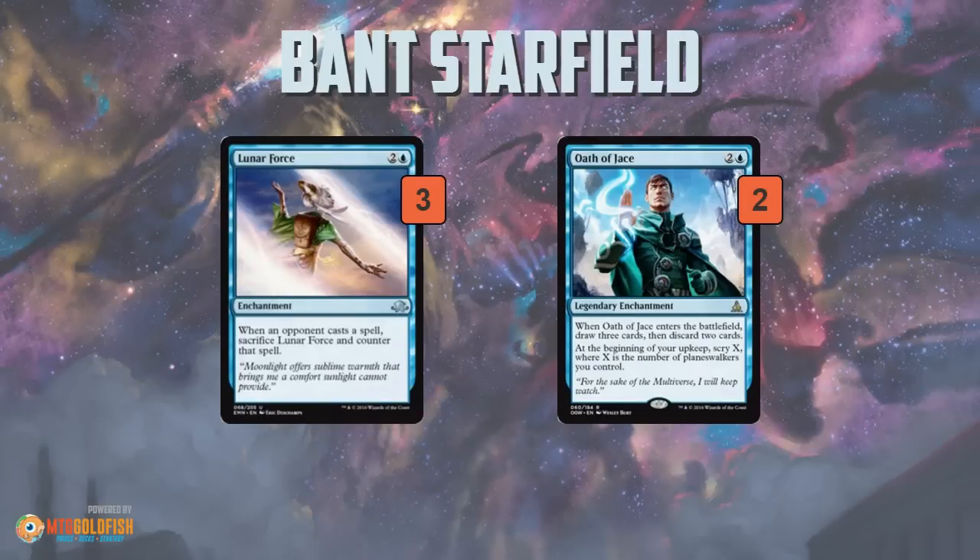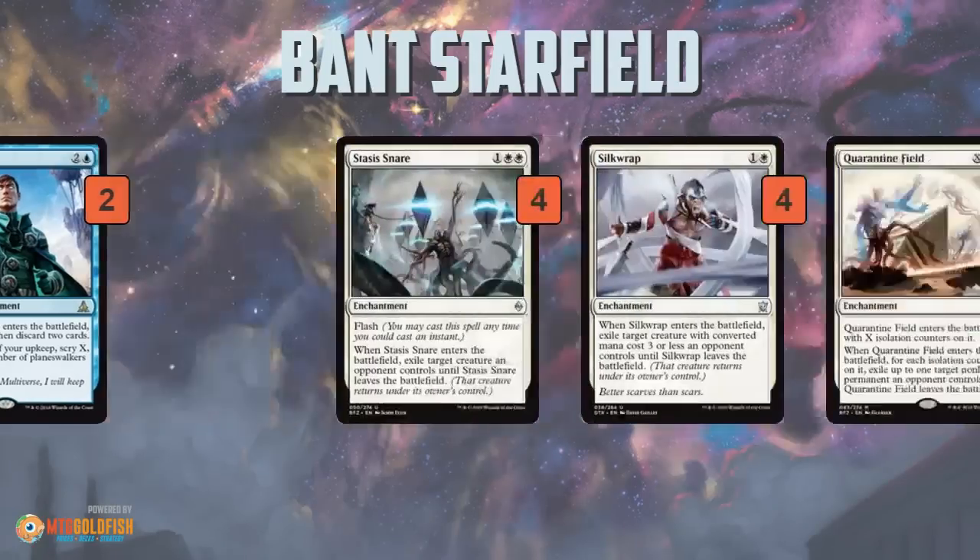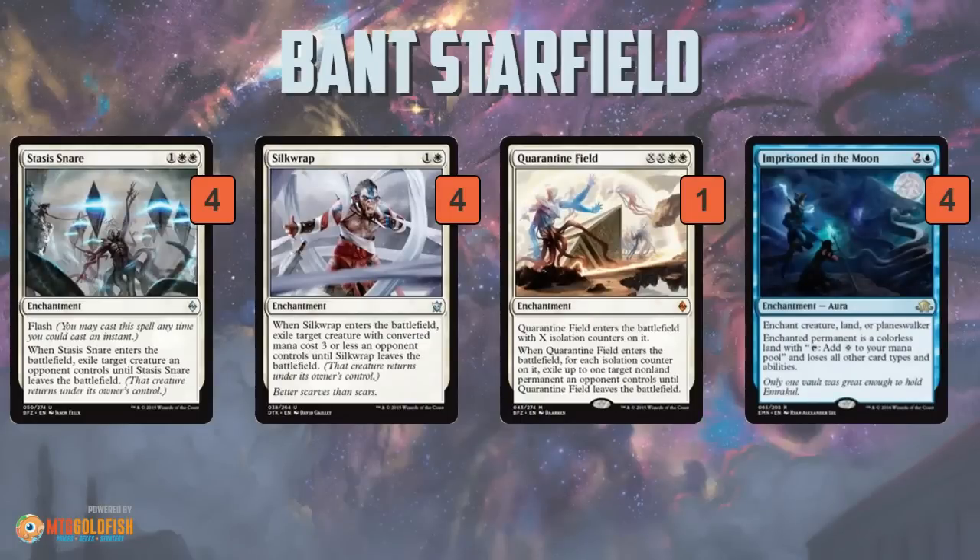Oath of Jace has a loop of its own since it's legendary. If you have two Oath of Jace, you cast one and get to draw and discard, then when you cast the second one, you have to sacrifice one thanks to the legend rule. So you can just keep reanimating an Oath of Jace and sacrificing one each turn, cycling through your deck, finding your answers, finding your finishers, whatever you need to close out the game.